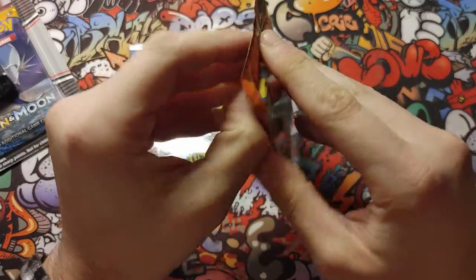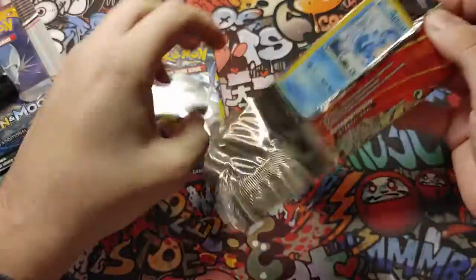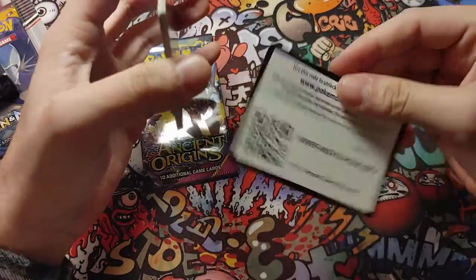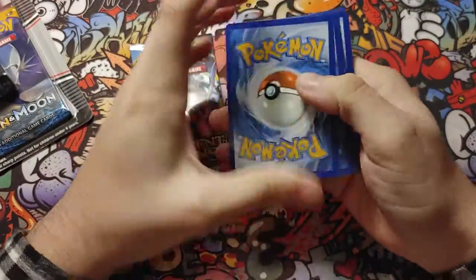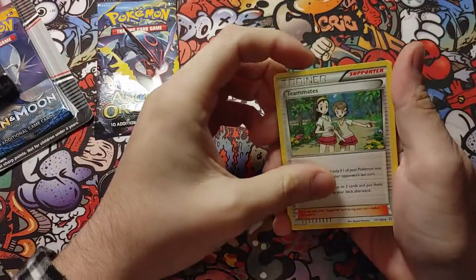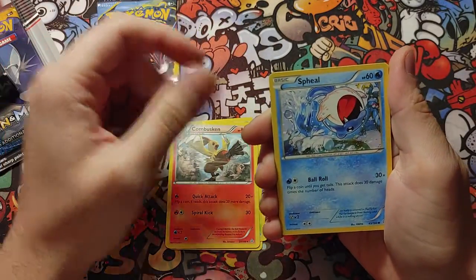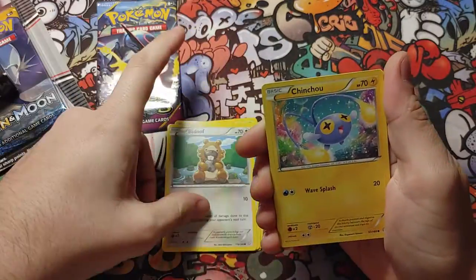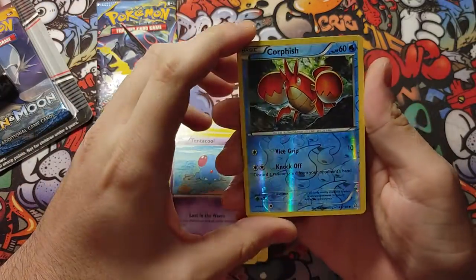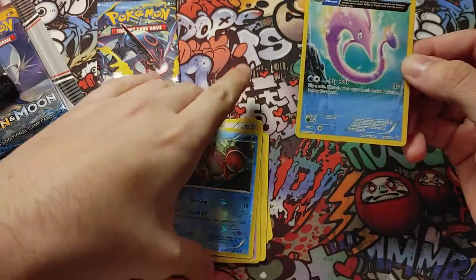Let's see what we get out of here — wish me luck. Promo code for you guys. We got a Trainer — Teammates, Combustion, Lektite, Tentacool for reverse holo, Corphish and Gorebyss — just a regular non-holo for that one.